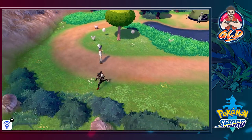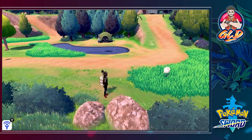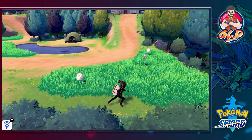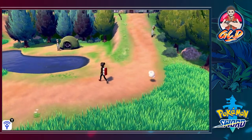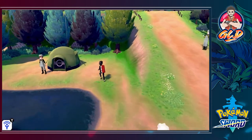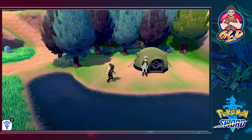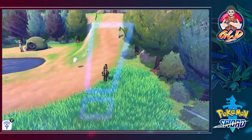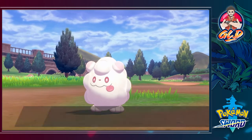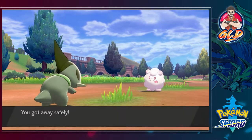There should be an item somewhere around here — and yes, that right there is a Galarian Farfetch'd, a very powerful Pokémon you can find in this area. We're not battling it right now. Instead, we grab two Big Mushrooms which sell for a lot of money, then run from the wild encounter.